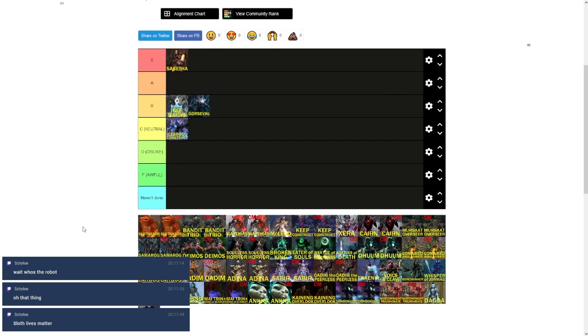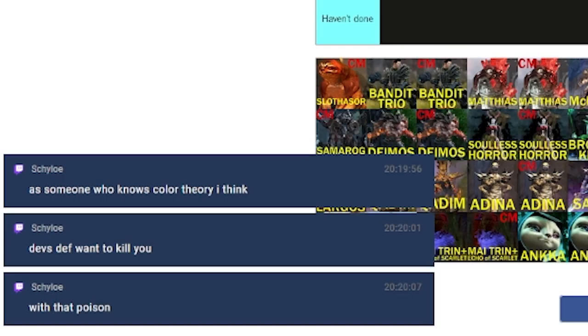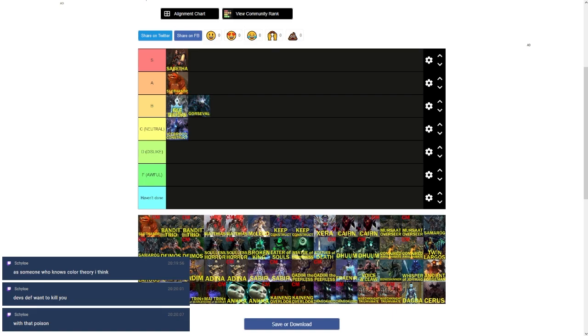I mostly hate Slothasor because when running with people who don't know what they're doing, it takes forever. Also, can we talk about the design decision to put a potentially raid-wiping poison mechanic — a neon green skull — in a neon green room with green walls? At least it gives you a red warning when you get it. Even having done Slothasor a hundred times, I still get random poisons because the green skull above someone's head blends in with everything else.